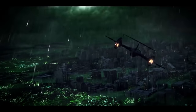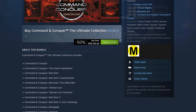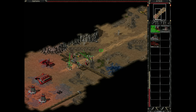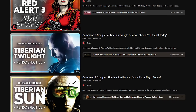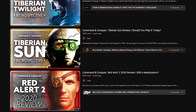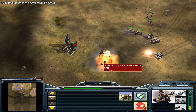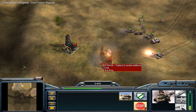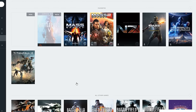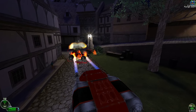Oh boy, we are so back. Command & Conquer has returned to Steam in a big way, with the entire series now being available together for the first time ever. Ever since I started making videos on this channel it's been a bit of a will-they-won't-they kind of situation, with some games being available, others having been removed, and some just never having been there to begin with. For years, Origin had been the only place where you could get Command & Conquer digitally reliably — but stress no more, because those days are over.